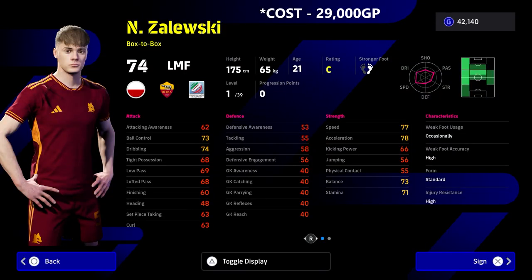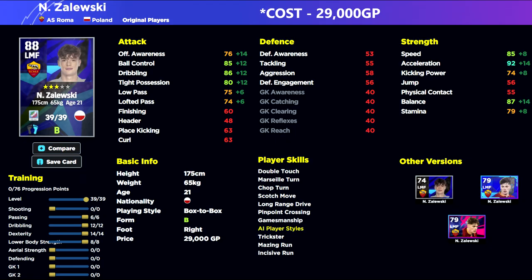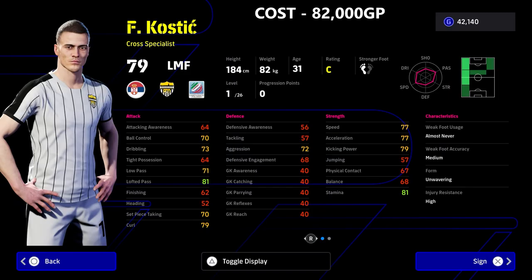We've also got Zalewski — this guy is a beast at 29,000 GP. Excellent player skills, he's young, and you can build your team around him if you're starting out. He can play attacking midfielder, which is probably his best position — his card is actually an attacking midfielder, but we've boosted his acceleration to get his balance, ball control, and dribbling up. He's down as a box-to-box playing style, which is quite interesting for a left-sided midfielder, so he will naturally be a bit more defensive than a winger. I'd always play one attacking option and one defensive option on both sides of the pitch.